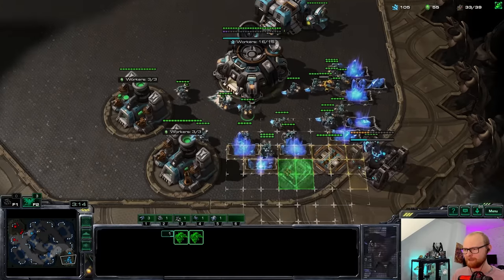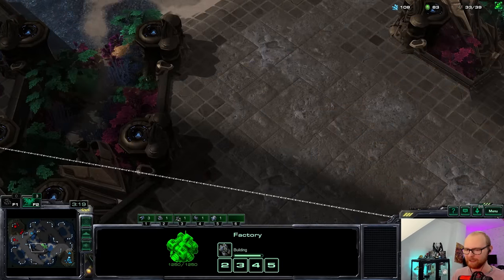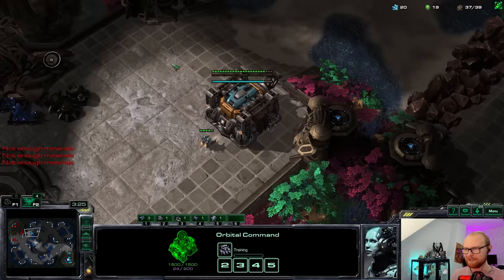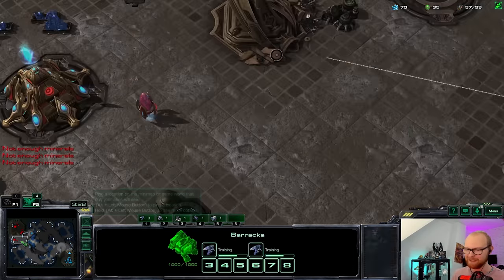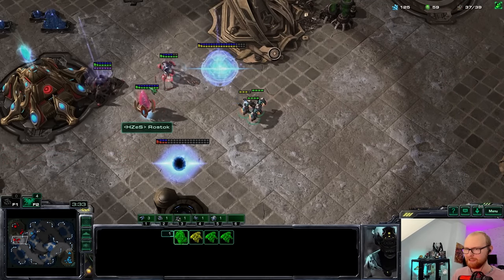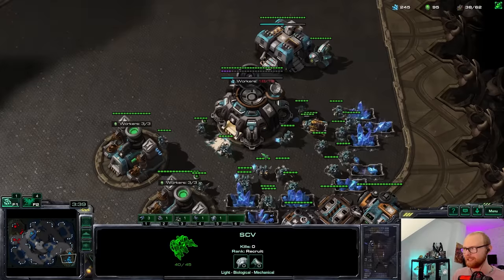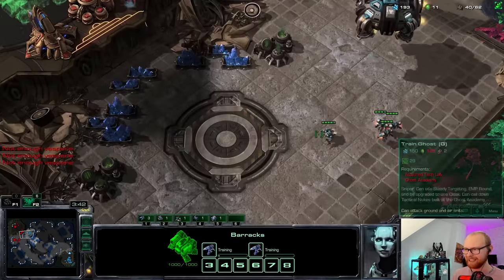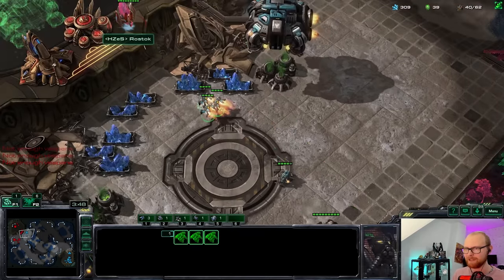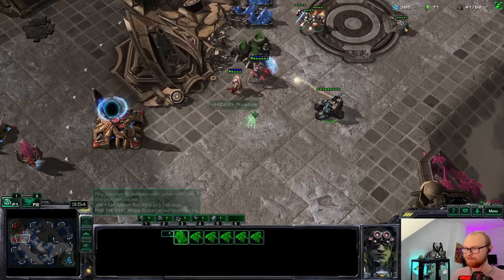It's possible we can catch an adept with this, but if my opponent is smart he probably shouldn't be moving out with an adept knowing I went double gas on one base. If he finds this command center it would be a disaster, but at least we could kill the adept. There's nothing found yet — let's see what he has at the front. He has a battery, which is pretty scary. I'm gonna put it down right there and kill the pylon as well, always able to switch targets.